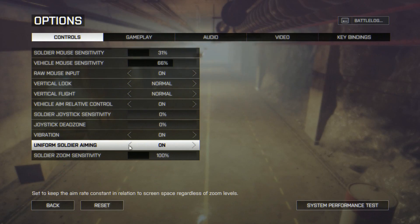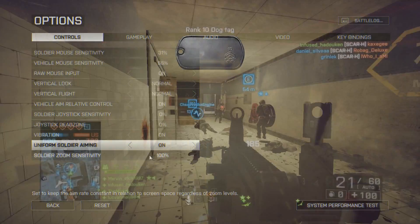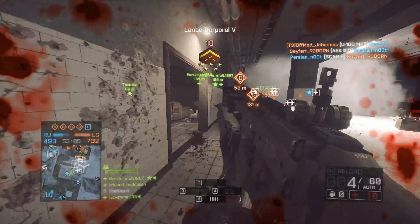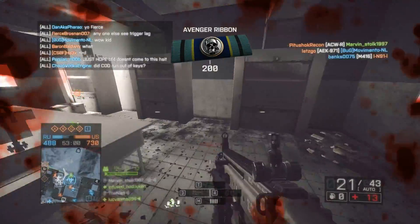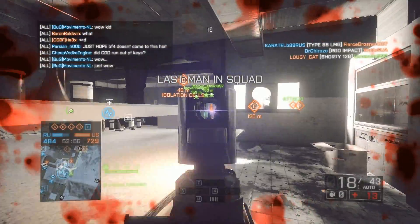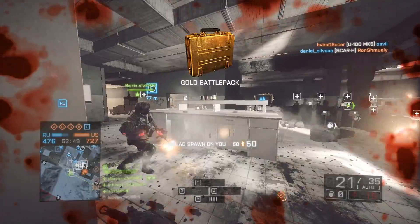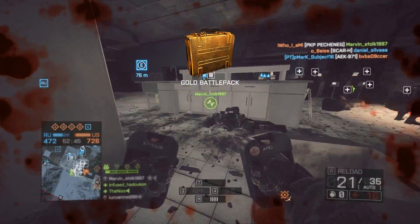First thing is Uniform Soldier Aiming. Basically this makes aiming down the sights a lot more consistent across multiple scopes by making your sensitivity much more relevant to the FOV of that scope. Currently in Battlefield 4, depending on your scope it'll be a different FOV, and that can make your sensitivity in the game feel a little bit different. If you're using iron sights or an ACOG the sensitivity in your ADS will feel slightly different, and this doesn't help you get a consistent aim.